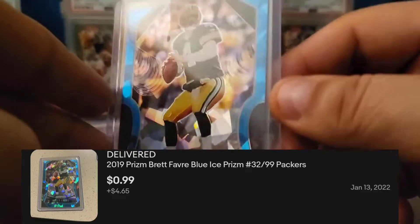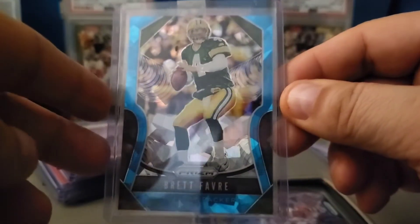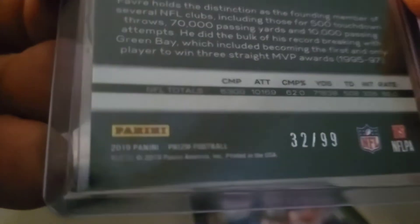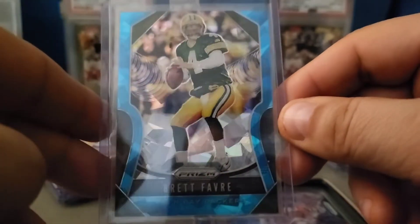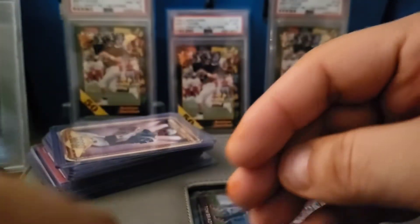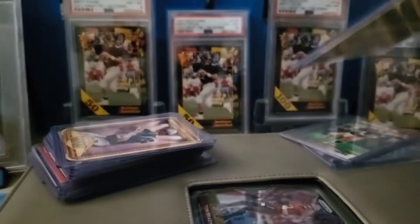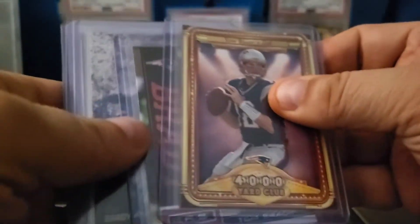Here's another one I just bought for the PC. I'm trying to pick up Prism parallels, especially non-gold ones since those aren't that popular right now. This is a 2019 blue cracked ice — not a color match, nothing spectacular about it, but it is numbered out of 99. Recent cards that are serial-numbered are something I do want because the base cards are just too overprinted.